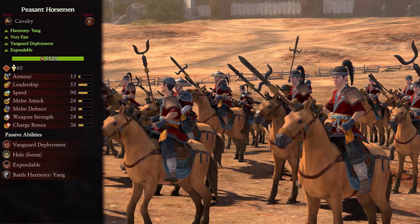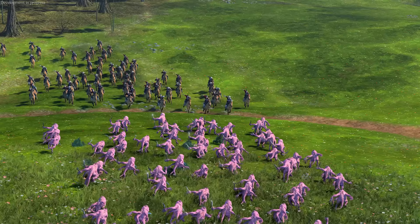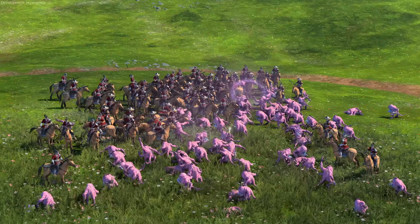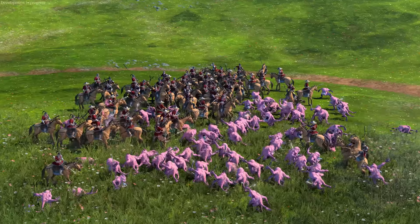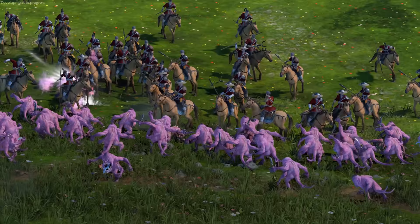Coming to the cavalry and chariots, first up we have the Peasant Horsemen. These are a tier 1 Yang unit, very fast, with vanguard deployment, and are expendable. They have basically no armor and very poor leadership, so won't last long against anything halfway decent. They should be used exclusively against back lines and retreating units - taking out enemy ranged troops and ensuring runners don't come back. Their high speed makes this easy, and with vanguard deployment, getting around enemy front lines is a breeze. Just keep an eye on them to make sure they don't get too pinned down.